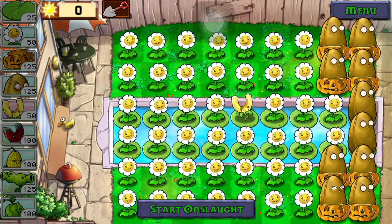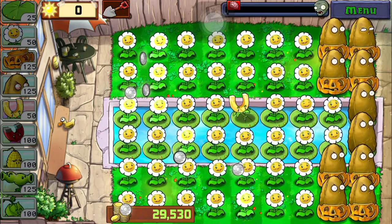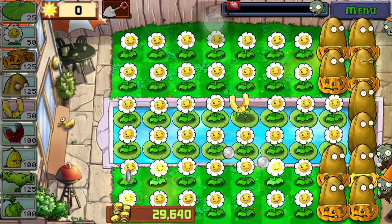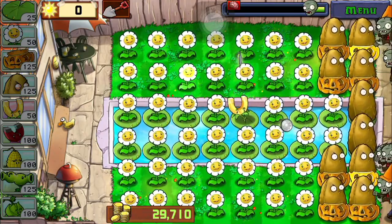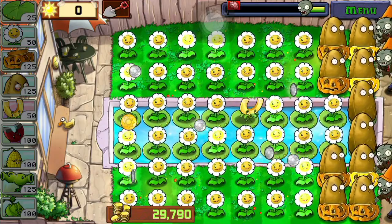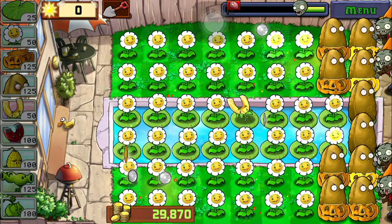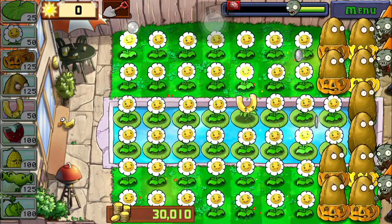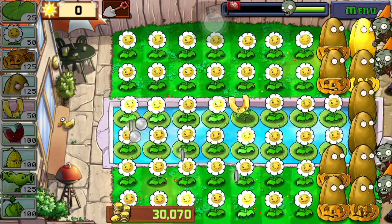Now start the onslaught. You're gonna want to tap and collect as many coins as you can using your fingers — that collects all of them. It's gonna take a lot of effort for the zombies to get through your plants. The point isn't to win, it's to gather as many coins as possible. I'm already at 30,000.